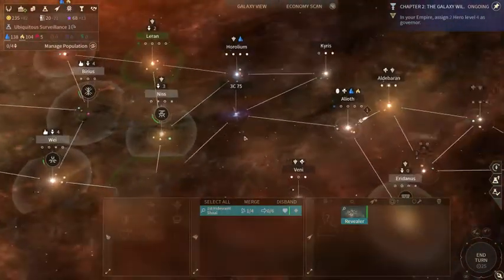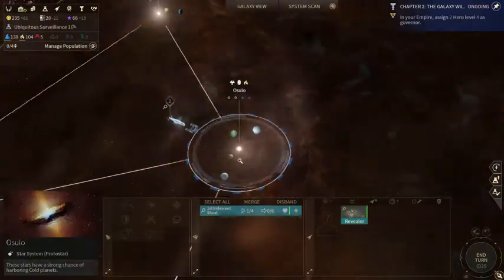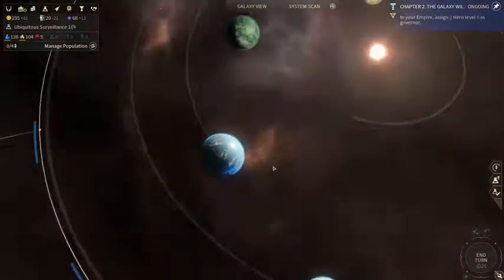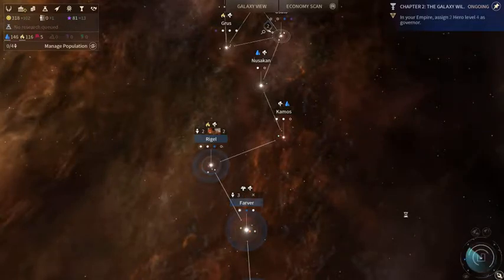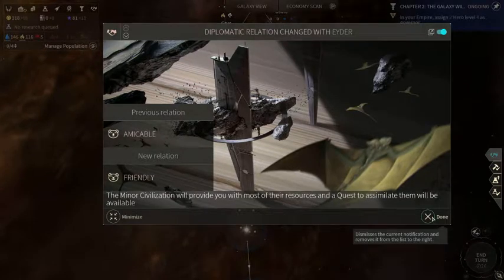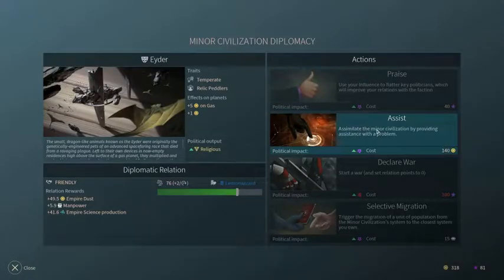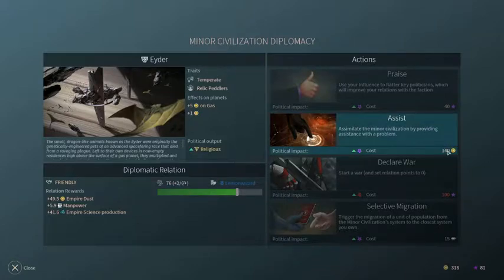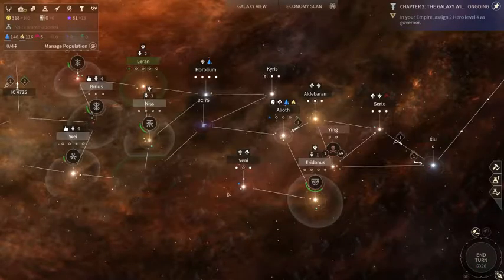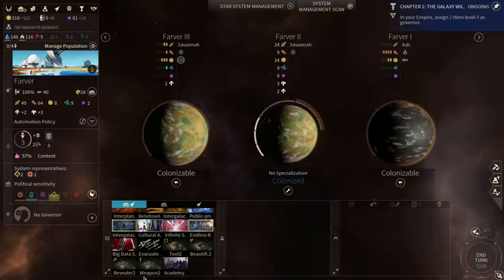What I really do not want is for the Vodyani to get pissed and attack Alioth while I'm trying to fight the Riftborn way over here — that's not something I'm going to be able to handle on two fronts. So if they ask me for more tribute, I'm actually going to give it to them. I only have 318 dust, and I cannot fight two people at once right now.